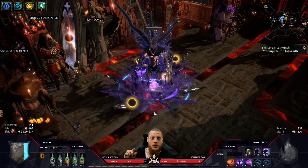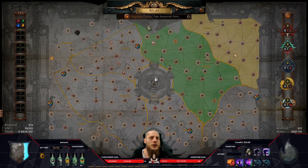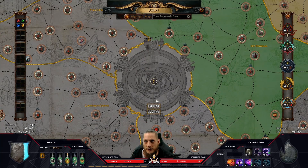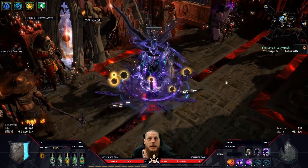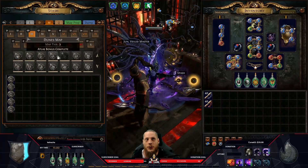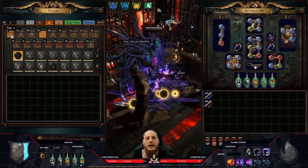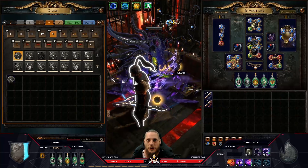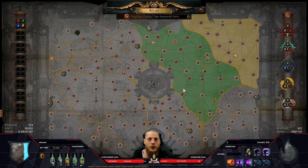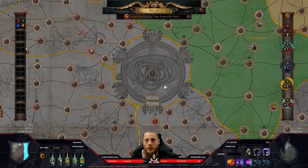So we're gonna start over — let's say we remove all of that. Once you've killed Kitava, you're basically starting in the middle of the Atlas with your first tier 1 and tier 2 maps. There are a lot more tier 2, 3, 4, 5 maps than before — the majority of the map pool is between tier 1 and tier 5. What you're gonna do is just start mapping. The most important thing early on is to get your atlas objectives going.